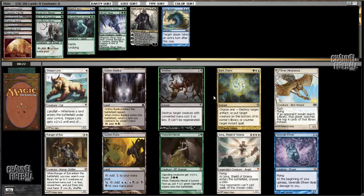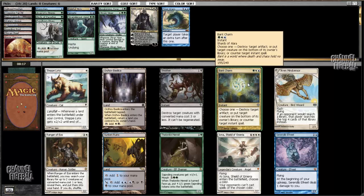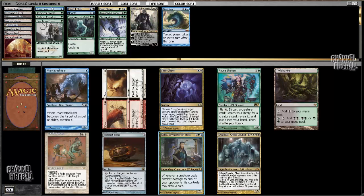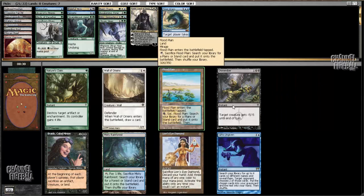This pick is between Smother and Bant Charm — I'd like to have some cheap removal. I'm going to take Bant Charm because it's obviously more versatile, and I think my mana base can support it. Here we have Edric, which is great with mana guys — not so much Birds of Paradise, but with the other ones. Not only can you play Edric on turn two, but it makes your one-mana creatures into a threat. So I'll definitely take that.